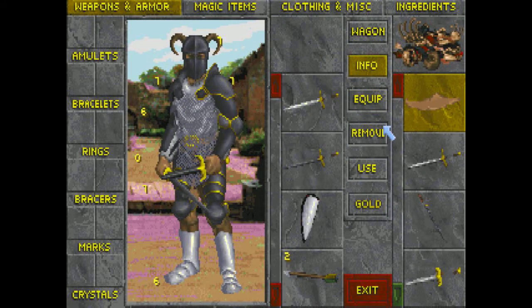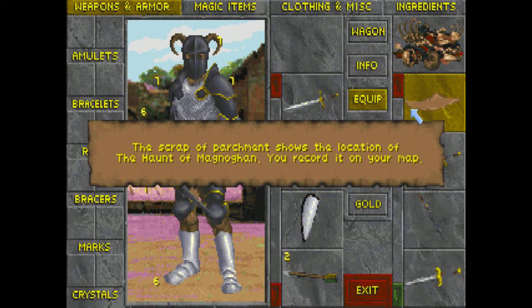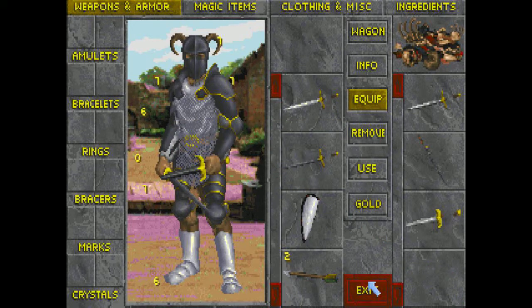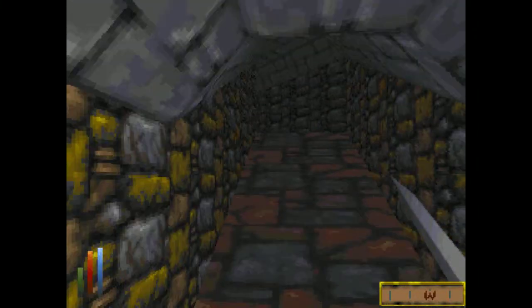We got a map — the Haunt of Maginnochen. Cool, we'll have that. The rest of this stuff can stay behind.